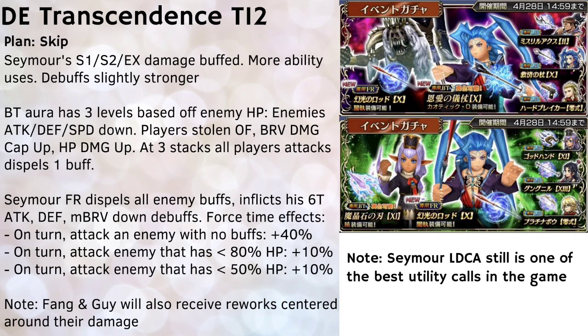Fang and Guy on these two banners will also receive reworks, but I won't go into too much detail because from what I can tell their reworks mostly focus on updating damage to be more in line with the current meta, while their base kits largely remain the same. Fang's rework also appears to let her EX delay all enemies by one turn, which is at least something. My plan is to skip both these banners — I already have Seymour's LD and Preach's LD, and I have no interest in their FR or burst weapons.